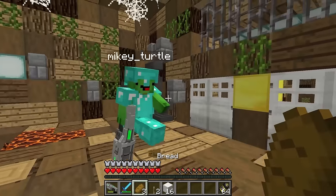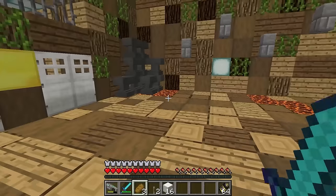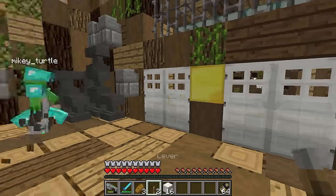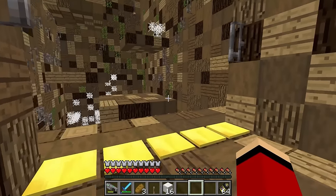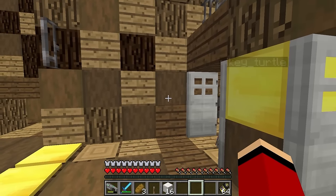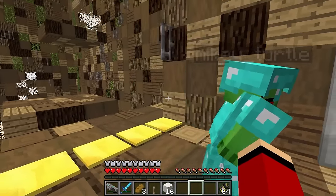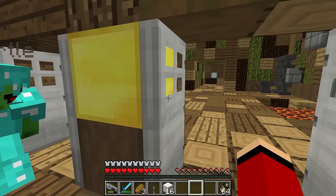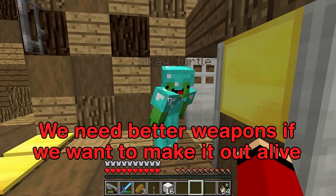Stop! Who is this guy? Let's just run away — they're all too strong! Let's escape! Use the lever and run. Mikey, right behind you! My health is low. Not good! This poison is strong, but I survived. This pumpkin dungeon is really dangerous, Mikey — we need better weapons if we want to make it out alive.